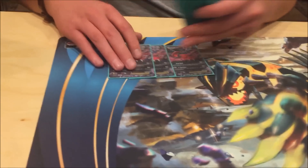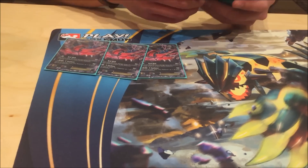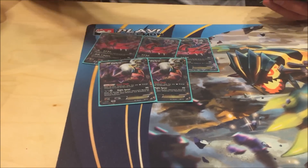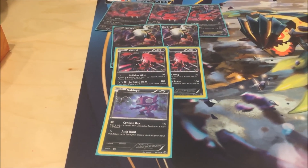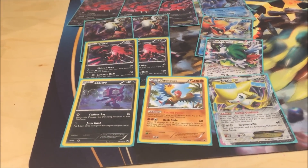It was Yveltal Archeops, by the way. Standard 3 Yveltal, because they hit hard and that's what you want. 2 Darkrai — free retreat is good. Baby Yveltal, two of them. 1 Sableye. Shaymin. And then my 1-of techs: 1 Toad, 1 Keldeo, 1 Shaman, 1 Jirachi, 1 Archeops.